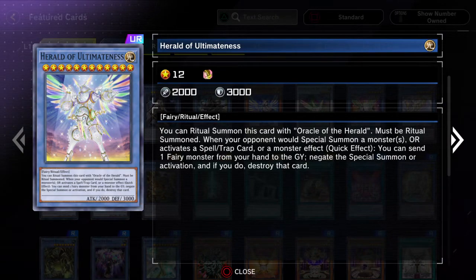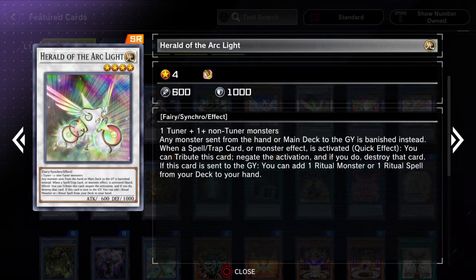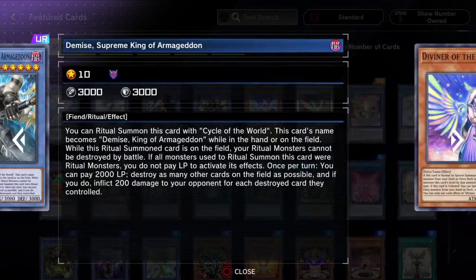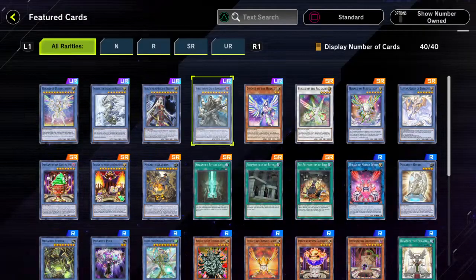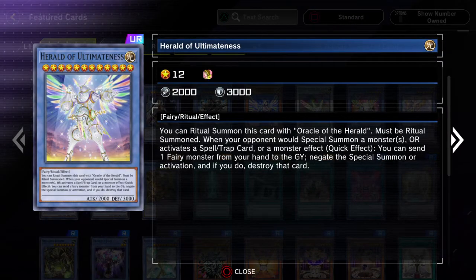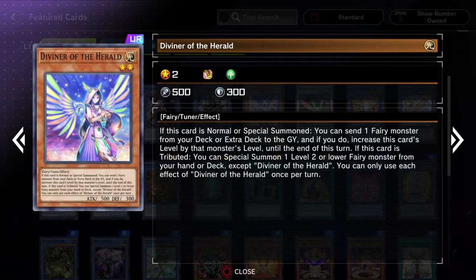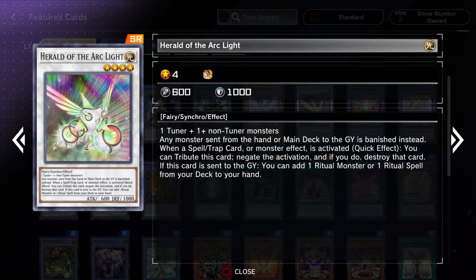You don't really need to play Herald of Ultimateness — I think most people opt to play the lower level one, but it doesn't really matter. They're both in the same set. You can go into either one of them using the Drytron ritual spell, because they both have less attack than the level one Drytron guys. Herald of Arclight is really good for the deck as well.